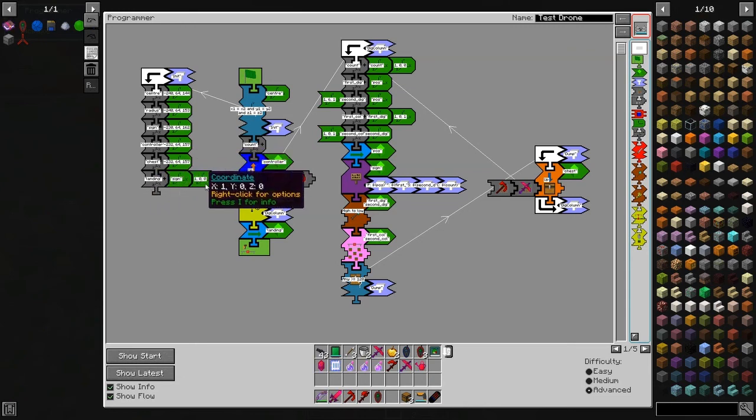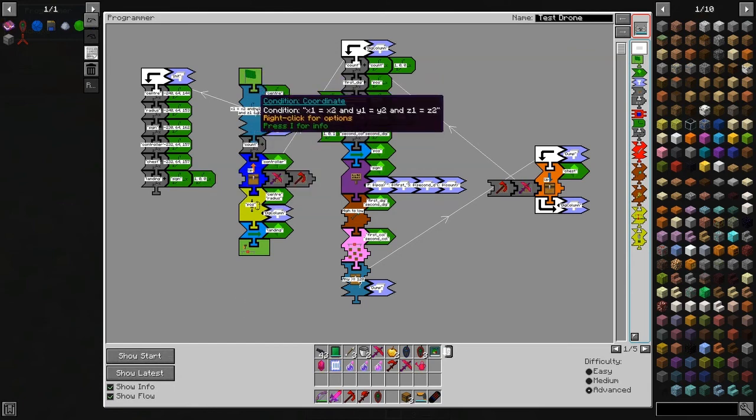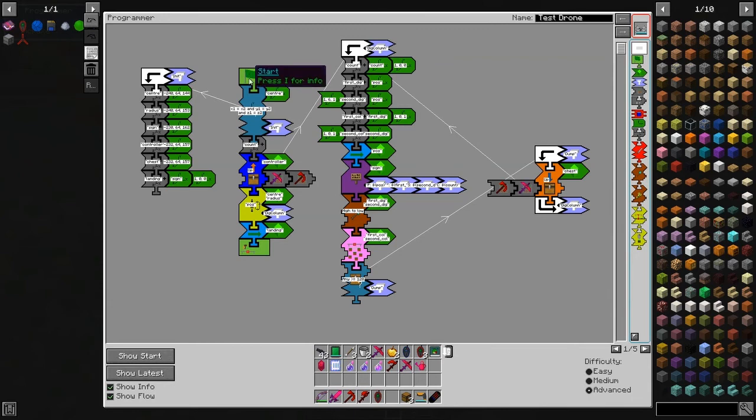It's got a landing position which is one block in front of the sign. The first thing it checks is whether the center has been initialized. Normally when you first start the program or put the drone down, it's not been initialized, so it comes through here only once and then comes back to the start. The second time around it's already been initialized. Then it comes to the controller and picks up a supreme impact cell and a pickaxe, and then it goes for each position in the list.